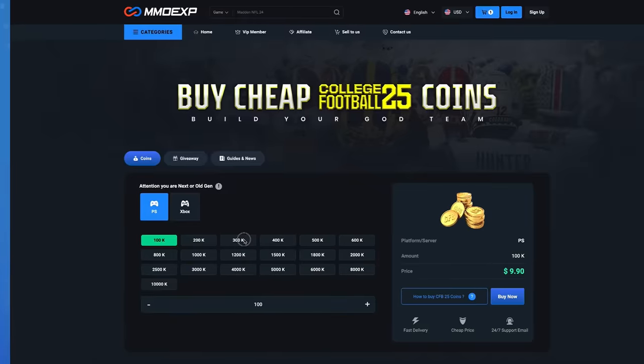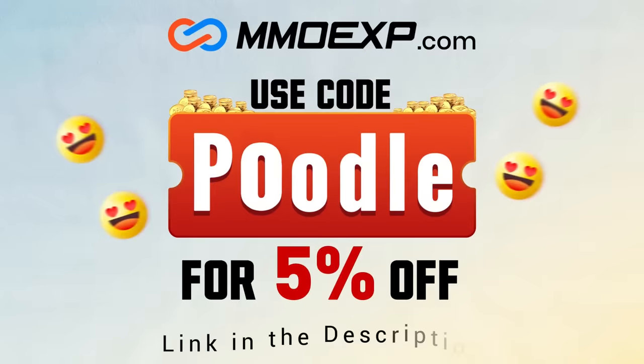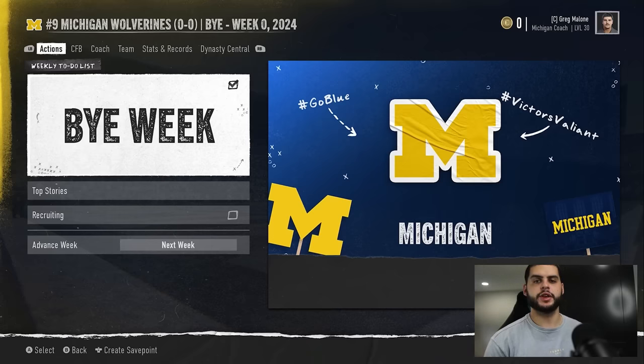Looking for cheap and reliable College 25 Ultimate Team coins? Head on over to MMO Exp and use code poodle at checkout for 5% off your order. Hey, what's going on everybody, it's Poodle back with another CFP25 video.